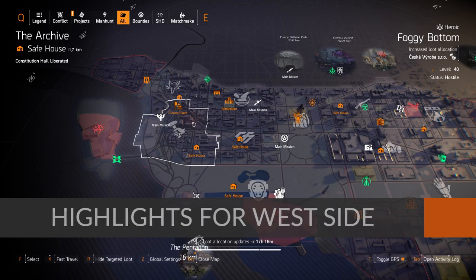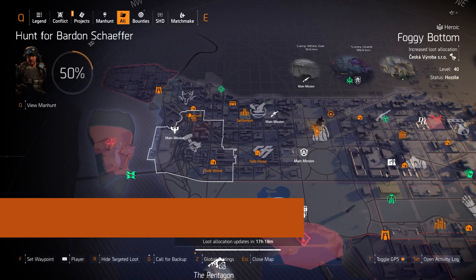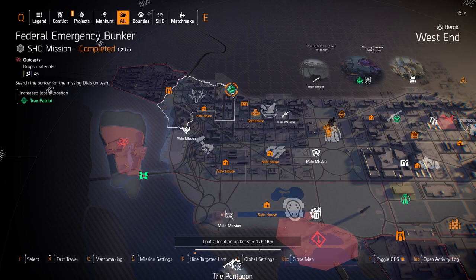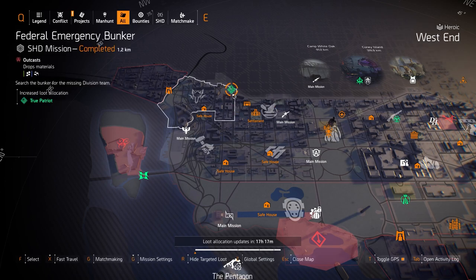We're over on the West Side Target Loot highlights, and we've got quite a bit of stuff today. We got True Patriot as the gear set at Federal Emergency Bunker. I got one build video with that — I'll put it in the top right card. You mix it with the Memento and you can shred through content. I've been running it on legendary summit and all sorts of difficult content solo and in group, and it just kind of works all over the place.